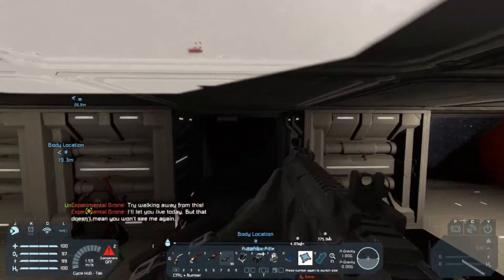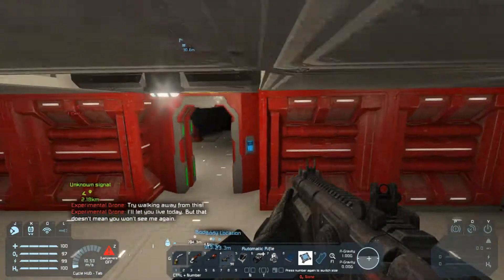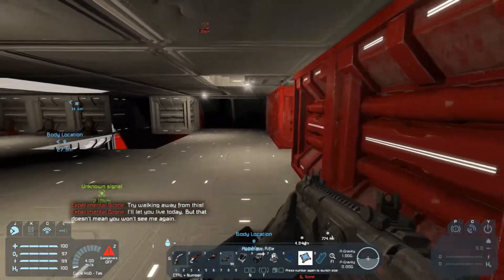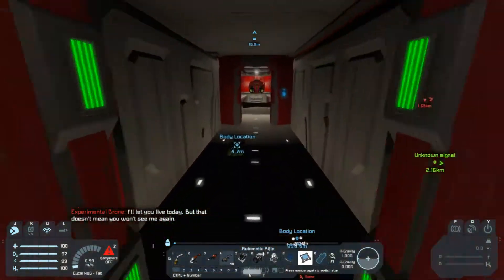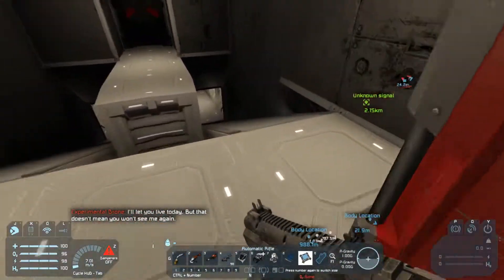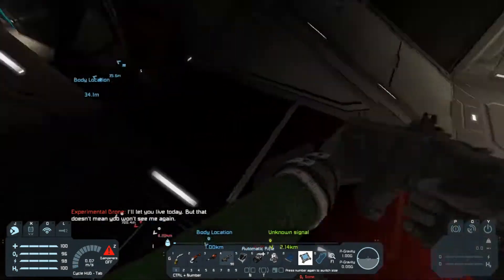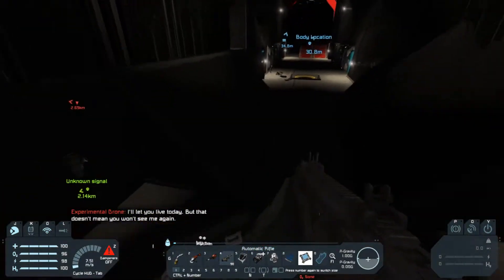It's doing its jump attack now — or not. 'I'll let you live today, but that doesn't mean you won't see me again.' Yeah, I know, you said that like five minutes ago. So, we need to do something about the armor holes and just not having power generation or weapons.